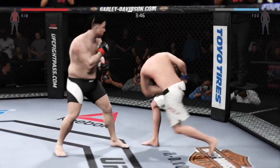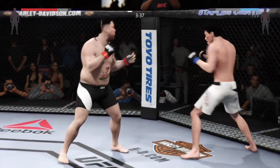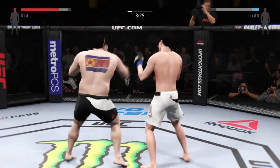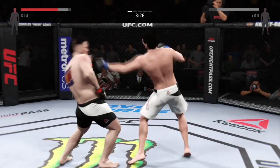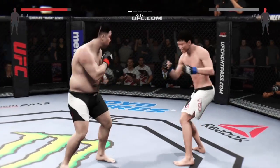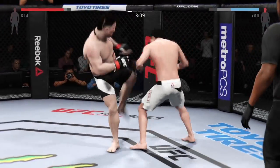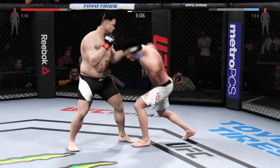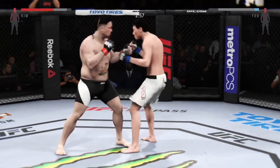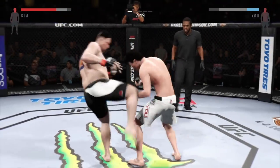And again. Misses with the kick. Big overhand by Ferocious — and there he goes! That hook did damage. He's landed some good shots here. Big uppercut. Hard spinning back fist. These are some bombs he is throwing.